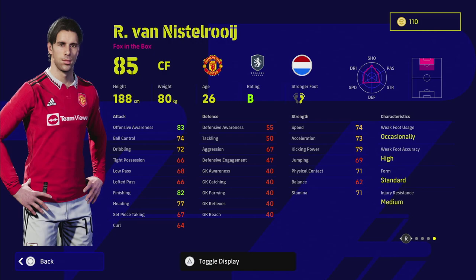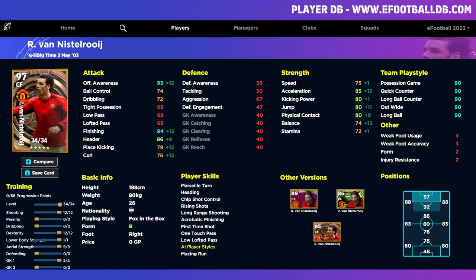I actually like the look of this card. I think he's a different type of fox in the box than you might be used to. We will have an alternative that I'll show you towards the end. For this one, to keep it sharp, we are heading over to eFootballDB and I'm going to show you the two versions we've trained up. The first one is your run-of-the-mill in-the-box finisher — we're not going to focus anything on passing or dribbling.